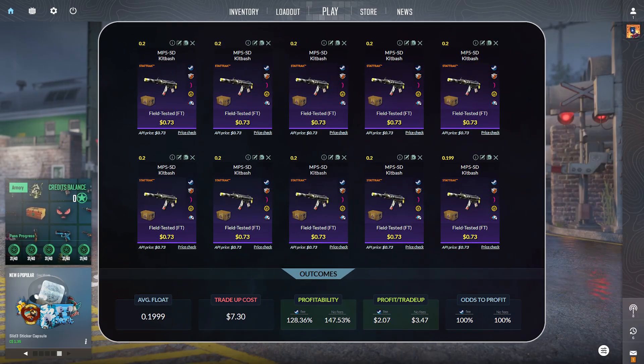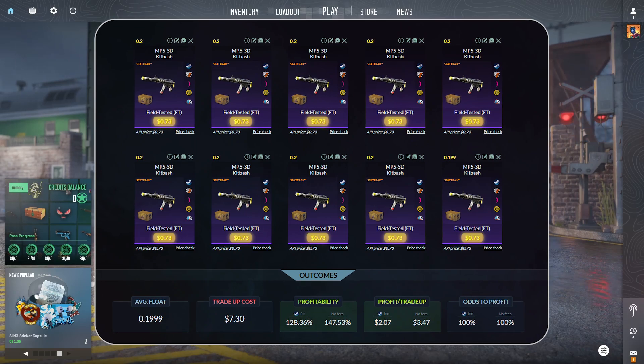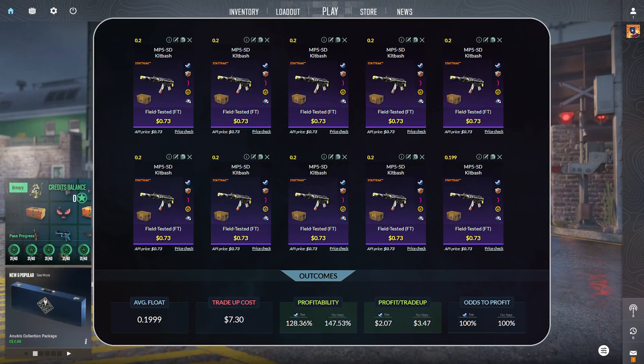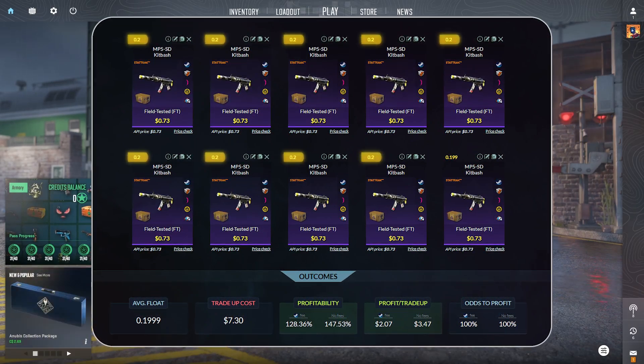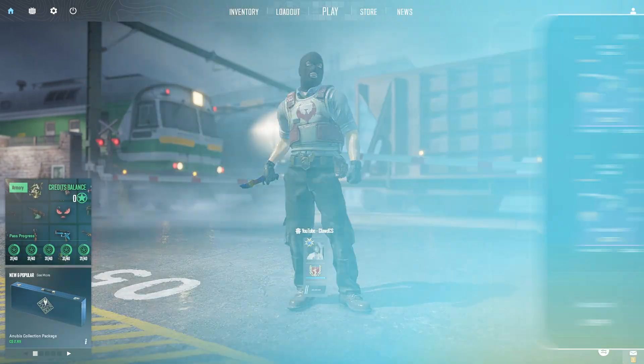This trade-up consists of 10 MP5 Kitbashes, StatTrak, field-tested condition, at 73 cents per unit. Nine of these are at a 0.2 float or lower. The 10th item is at a 0.199, bringing down the average float.